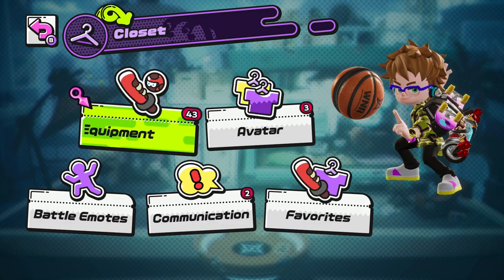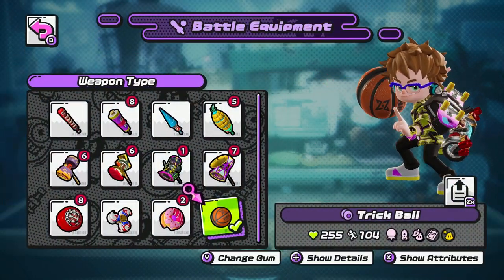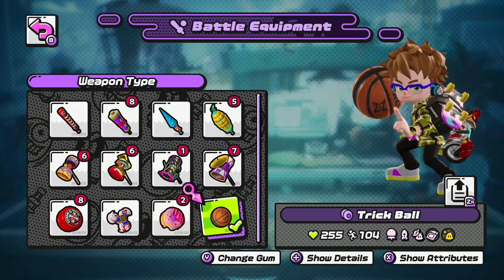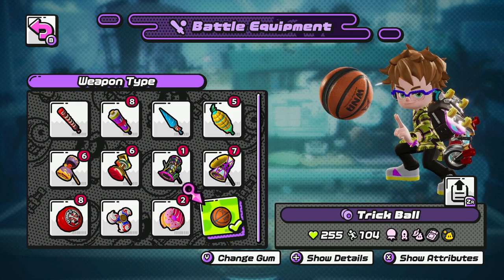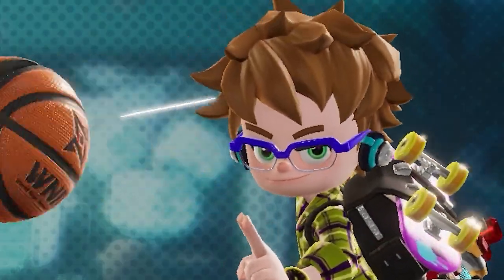As many Ninjala players already know, the yo-yo kits in the game come in two variations. One variation is the standard yo-yo, which relies on long-distance attacks and warps to keep your opponents at bay while dealing out a decent amount of damage. The other variation, known as the trick balls, are kits that specifically rely more on transformation and agility while sacrificing some of the base yo-yo's range. Mastering this kit takes time mainly because of the range aspect, but it's fairly easy to pick up.